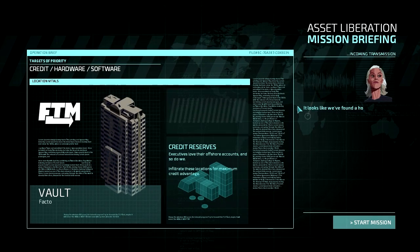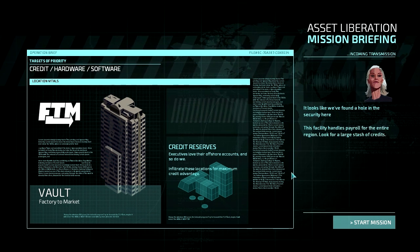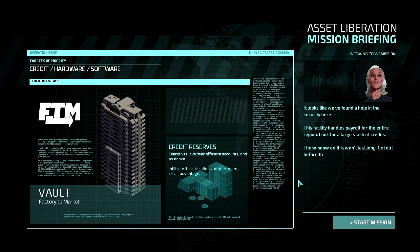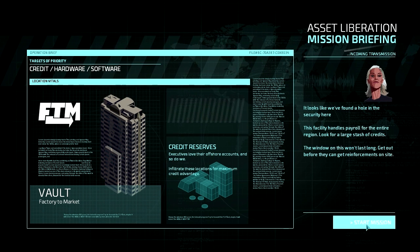It looks like we found a hole in their security here. This facility handles payroll for the entire region. Look for a large stash of credits. The window on this won't last long — get out before they can get reinforcements on site. Alright, very good. Let us start the mission.